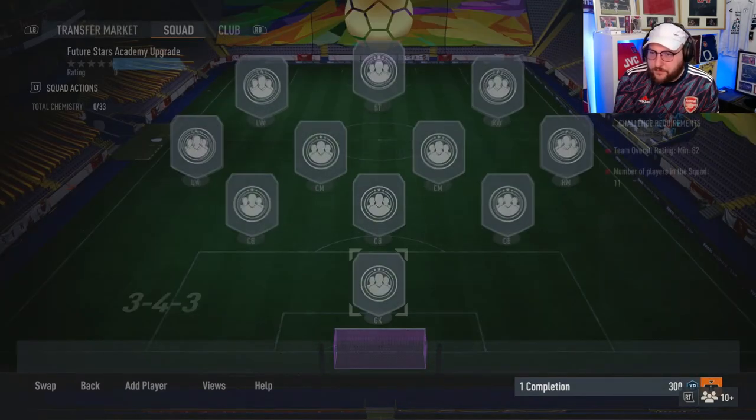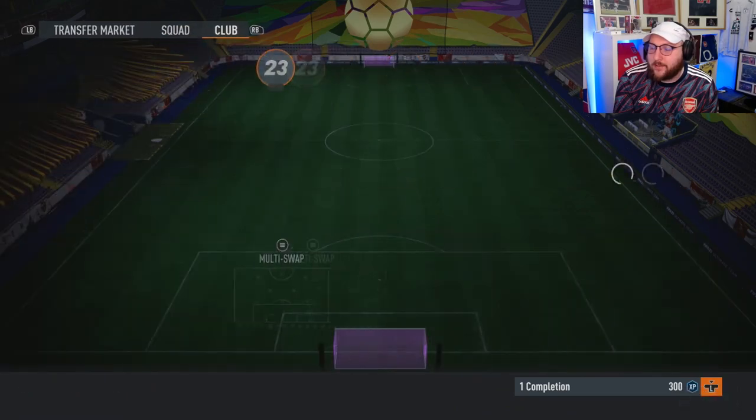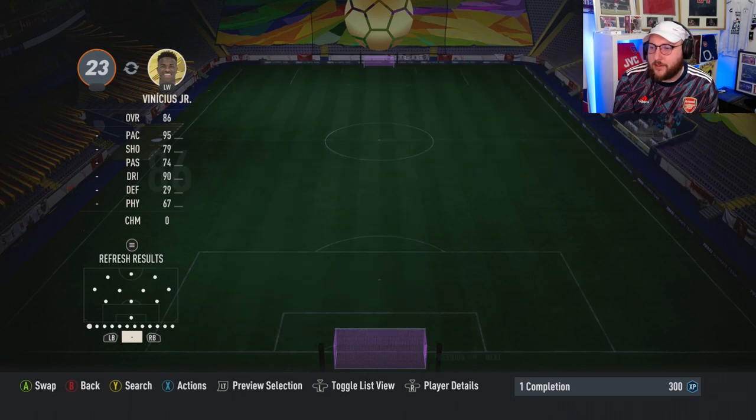So what do we need to do to complete this? We need an 82-rated team. Wow, that is expensive — that is very interesting from EA there. So we're going to go put our 82s in quickly.